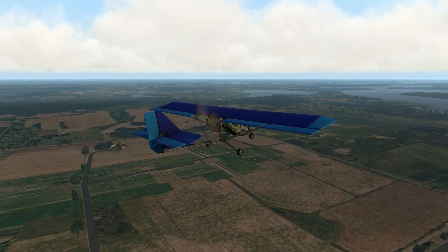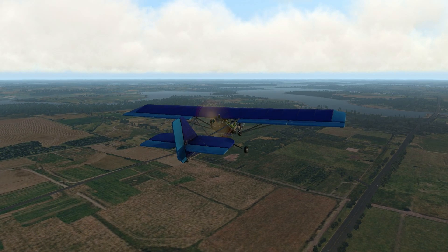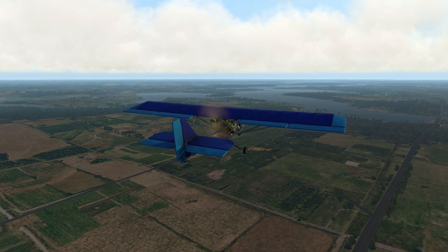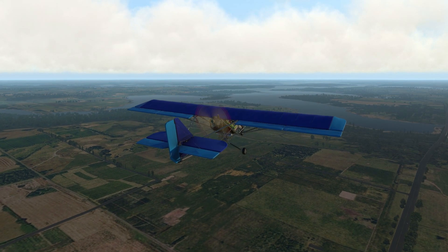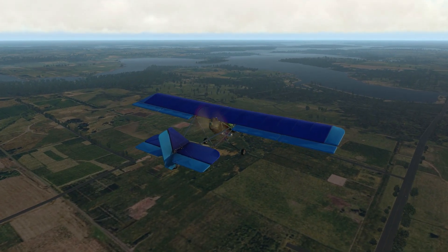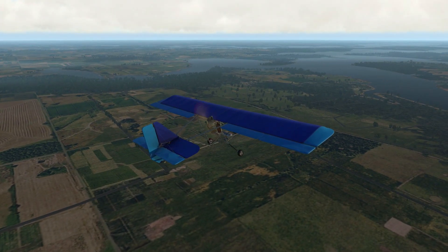I do like how this lake has a bunch of legs. Here in Minnesota, outside of Minneapolis, we have Lake Minnetonka, which is a bunch of bays - there's no main part of the lake, it's just hundreds of bays that make up a gigantic lake. This lake looks like it's a whole bunch of arms that make up a gigantic lake. So that is really cool. I'm very pleased that I chose this area to fly.